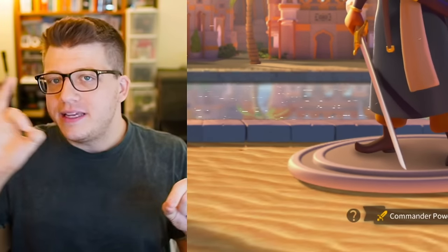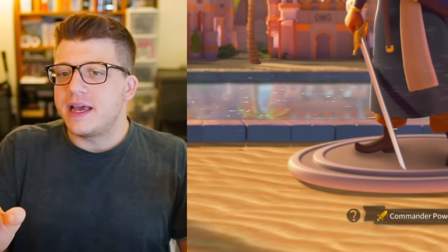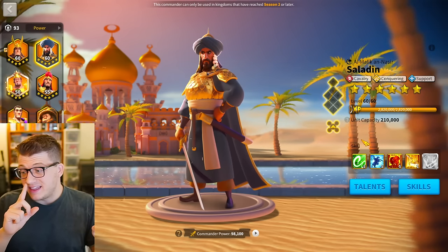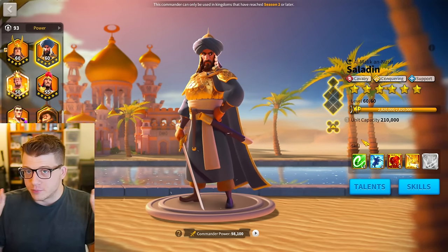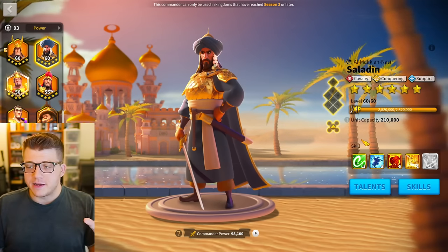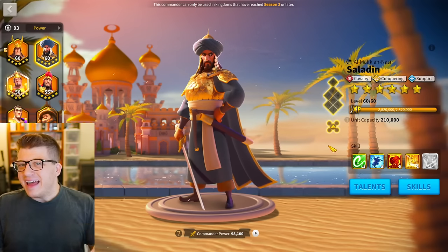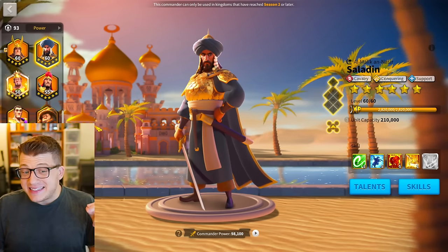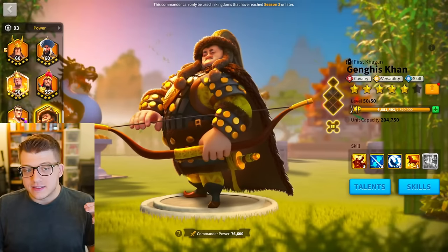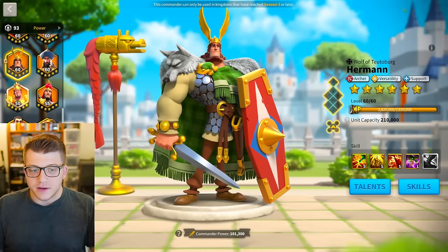These two commander releases make me think the developers are trying to implement things that complement KvK2 commanders and make them usable again. If we extrapolate that logic to the next releases — I think we'll probably get Leadership next, then potentially Cavalry after that, it's been almost a year since our last Leadership release with Heraclius — that next cavalry cycle could potentially try to have synergy with either Saladin or Genghis Khan.